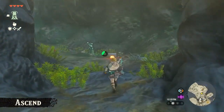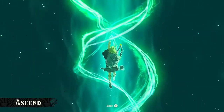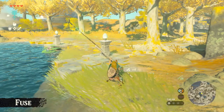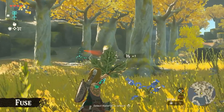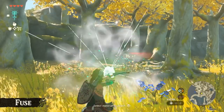Aside from Ultra Hand the other abilities are much more straightforward. For instance, Ascend will most likely have some jank spots where you'll be able to skip large sections or end up somewhere you aren't meant to be. With Fuse I feel like there won't necessarily be many glitches as it's quite a basic ability, but with the many combinations from fusing things together we might see weird interactions with either enemies or geometry in the world and cause some sort of glitch to occur, though we won't be able to tell too much until we start fusing things together.